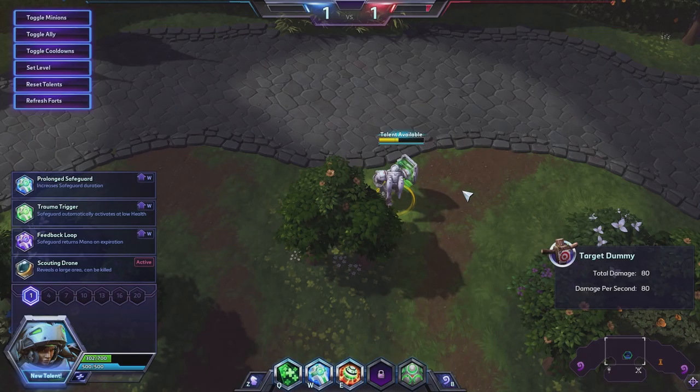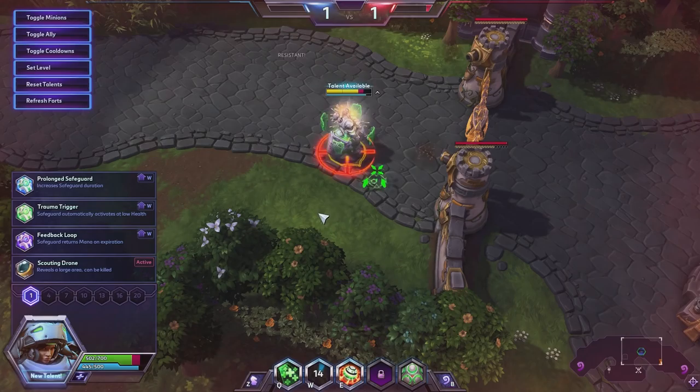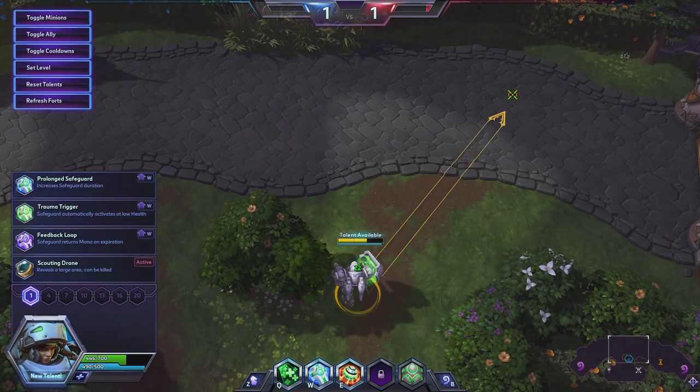You cannot heal yourself with your Q. So if we wanted to do any healing at all, it has to be on our Furion here. It's going to attach like that, and then we have a radius that we have to keep Furion in to continue healing him. We can cancel the heal by reactivating our trait. Let's see how strong the healing from this actually is — it's 22 health a tick, just like Muradin's trait. Not bad.